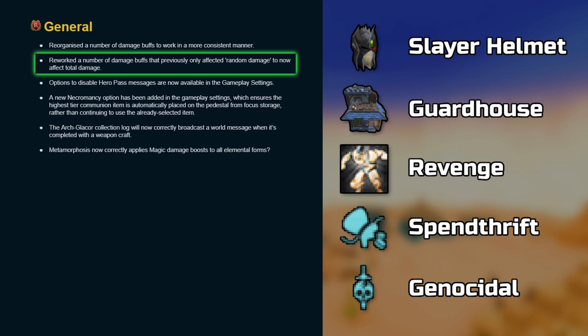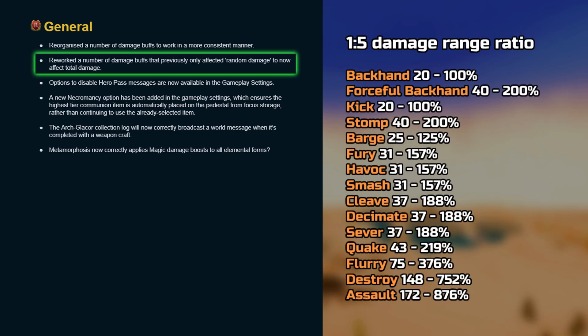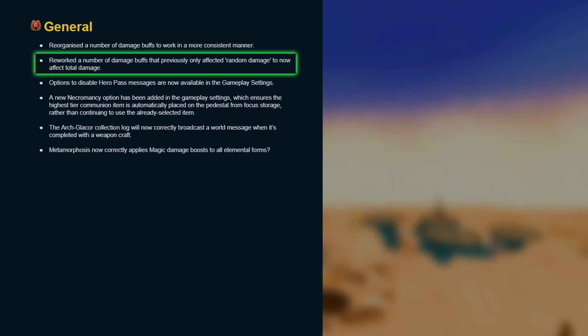Before we get into the math side of things, I'll have to make some disclaimers very clear. These calculations only include base values with no other damage buffs like perks and critical strike chance, so they're not going to be completely accurate, but they will provide a reliable idea of how it has been changed. We're going to work with a basic 20–100% ability damage to keep the results clean, but also because most abilities have a 1 to 5 damage range ratio and the impact will be exactly the same across them all.